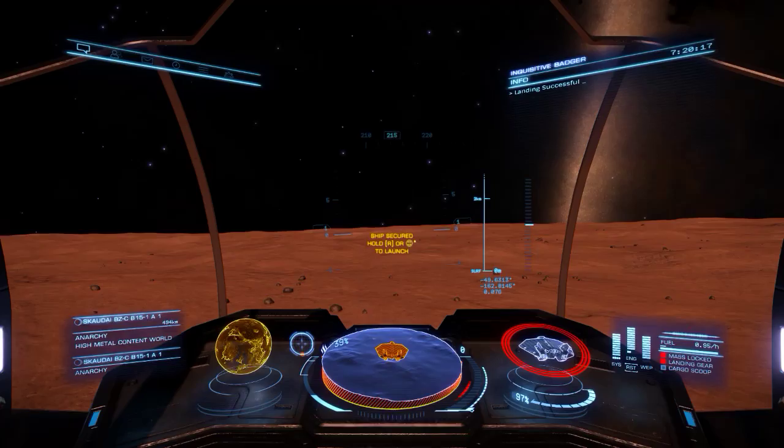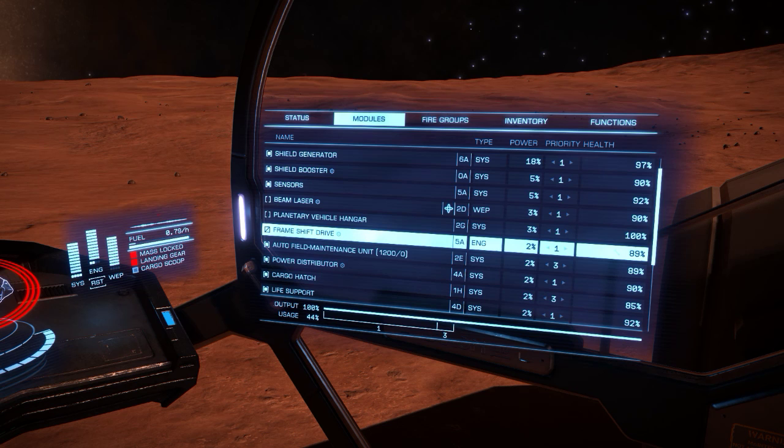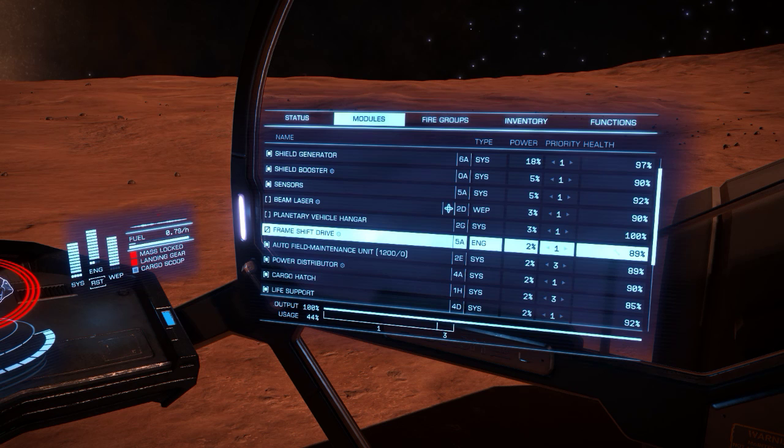We're down. Now that we're down, what we can do is repair that frame shift drive - it stands to reason to repair it. With us doing that as well, let's activate the planetary hangar.